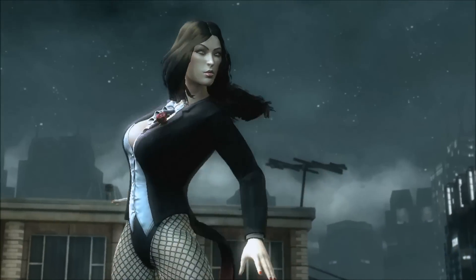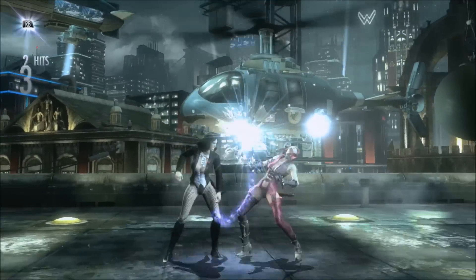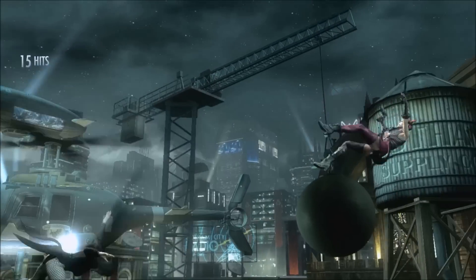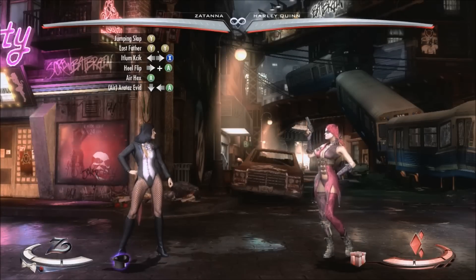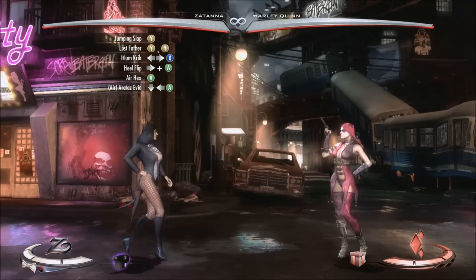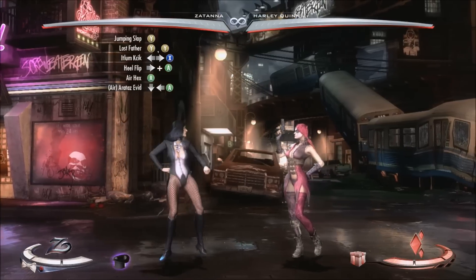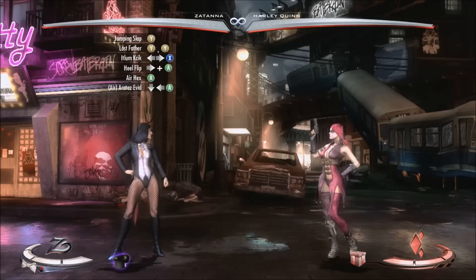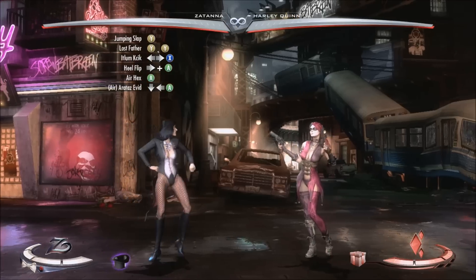Prepare to be astounded. Hey, what's up, dingoes? This is Juan Dingo, and I'm here with another combo tutorial for you guys. This one is going to be with Zatanna, and the combo I have for you guys today is going to do 36% damage and only use one bar of meter.